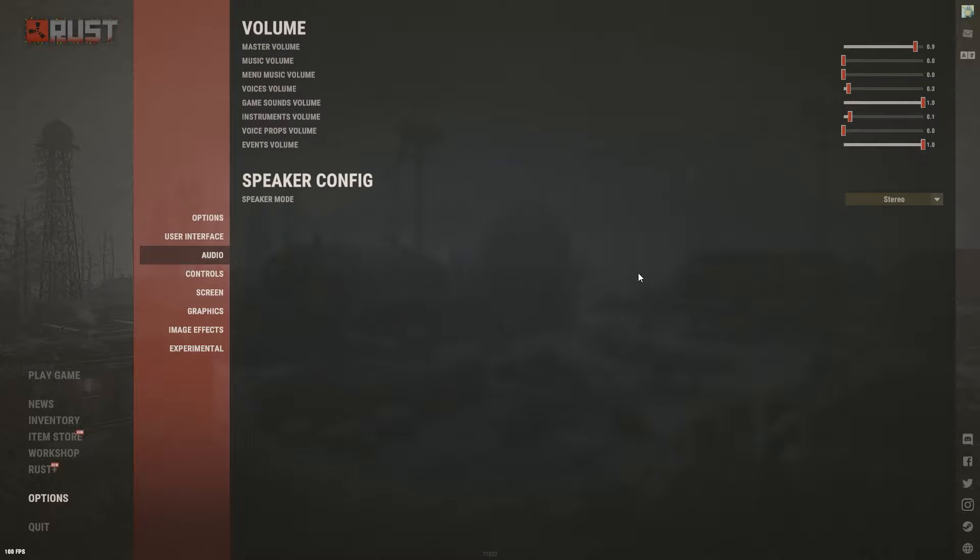For Audio, I recommend Master Volume all the way up — I personally run 0.9, but anywhere between 0.8 and 1 is recommended. Below that and you simply won't hear people running around you. Music Volume I have off — I don't like in-game music from any game. Menu Music is also off. If you did want one of these, go for Menu Music over Music Volume, since in-game music can mask enemy footsteps.